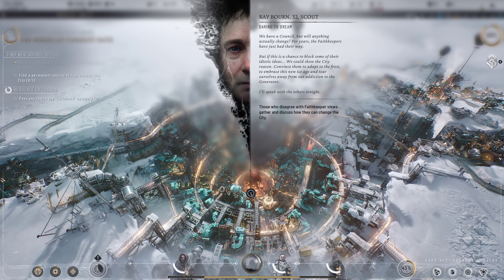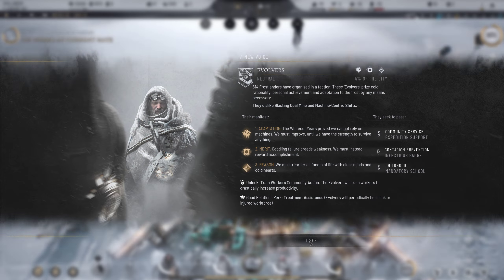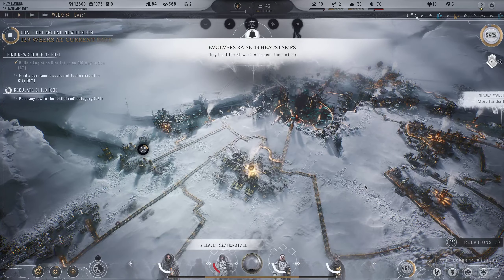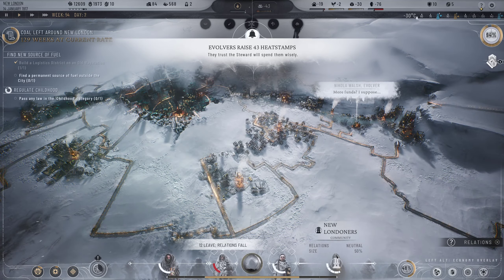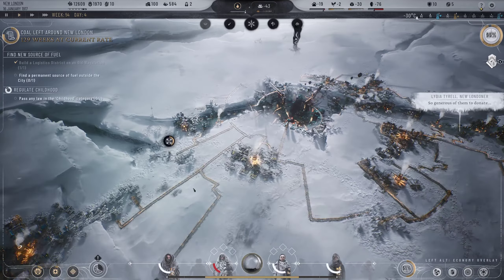Those who disagree with Faith Keeper views are gathering - a new faction emerges: the Evolvers. The Frostlanders have split. The Evolvers prize coal rationality and adaptation to the frost by any means necessary. They dislike our blasting coal mine and machine-centric shifts. Their motto: 'We can't rely on machines - we must be strong enough to survive anything. Reward accomplishment and reason.' Interesting - another faction means another group to ask for money. Let's get some funds from them.